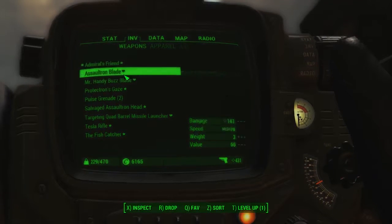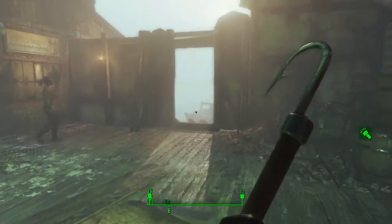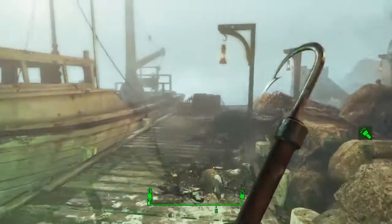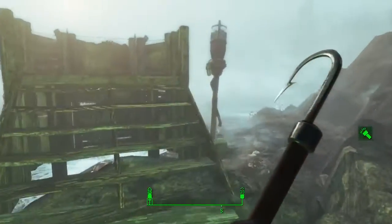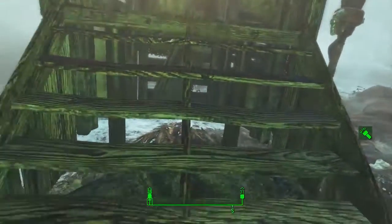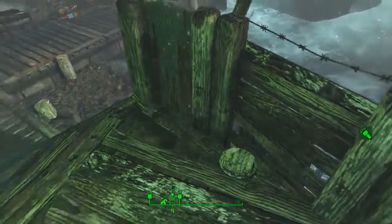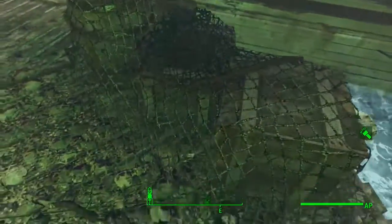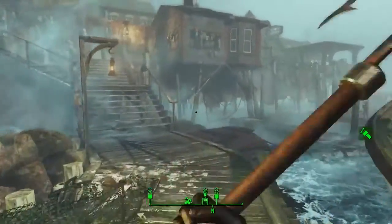Goodbye to the Admiral's Friend and hello to the Fish Catcher! This is what it looks like holding it - basically like I said, it's just a hook on the end of a stick. We'll go out of the way here because I don't want to annoy the townspeople or get hostile with them. It's a very big heavy melee weapon as you can see. Give it a good swing and test it out - hopefully it'll do a fair bit of damage. It's probably a good addition for any heavy melee players out there.